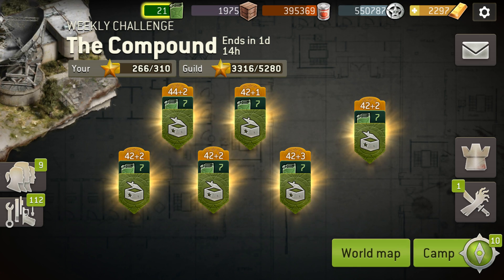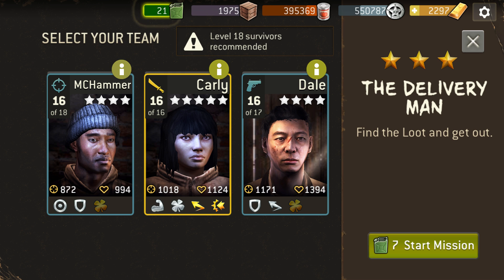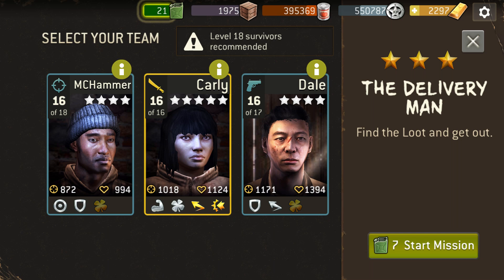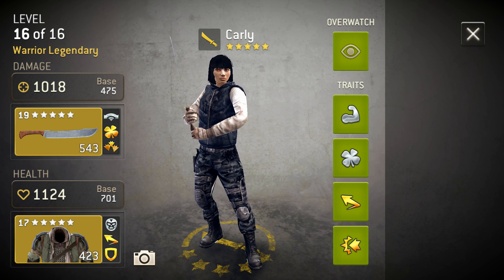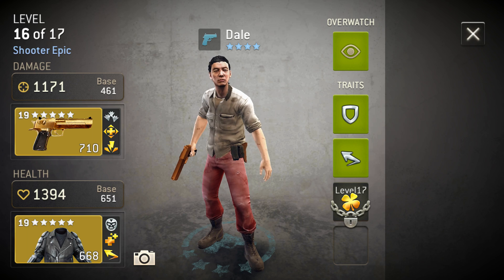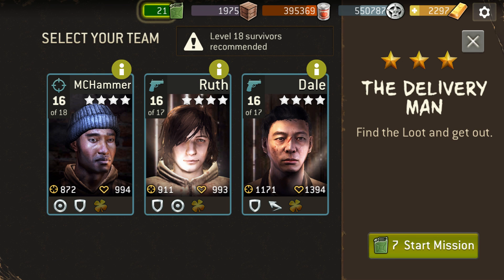We're gonna do a few more videos here on the compound and want to do a little higher level ones. That way we can show a bit more of the strategy — sometimes the lower levels I just blast through and don't really play them the way you should. So this is a better idea of what I do. We're doing Delivery Man, the one with the Saviors, so you gotta come with interrupt. We got MC Hammer, and replacing Carly with Ruth. Chen's not ready yet, and Dale — they all have 100% interrupt.